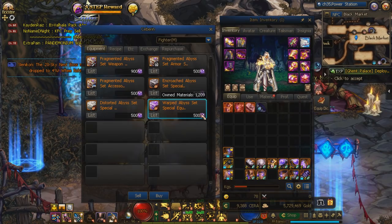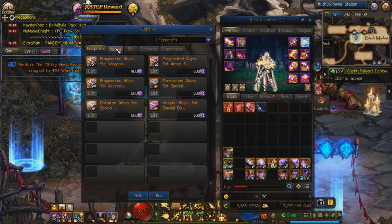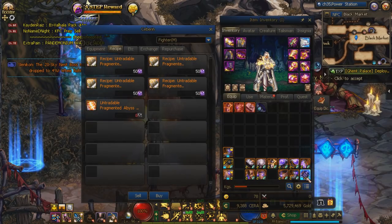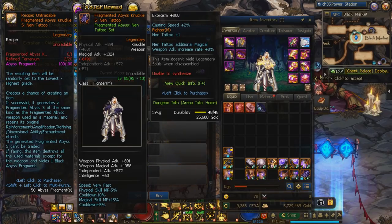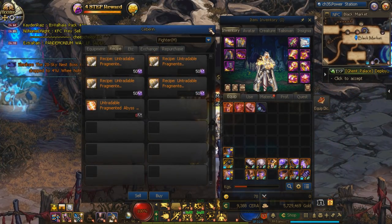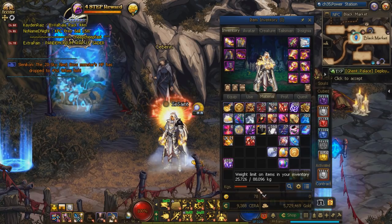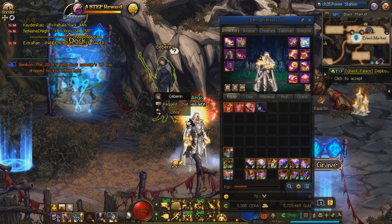I'm slowly building up my swap set and can replace this temporary rental set once I get a full set. Whatever pieces don't drop outright I can purchase from Severin. One thing to mention: if you go into the recipe tab, she sells a recipe to make a stronger version of your weapon. It costs 150 abyss fragments and 20 terranium per attempt with only a 10% success chance, so it's costly. I only recommend this when you have the FP to spare, but there is some optimization to do with the swap set.